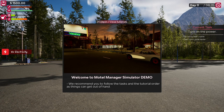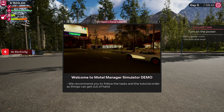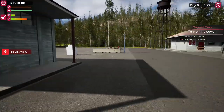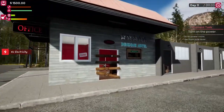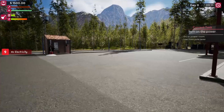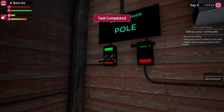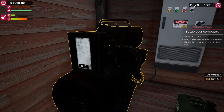We recommend you to follow the tasks and the tutorial order as things can get out of hand. Alrighty then. Go to power room, use the pole lever, because we got no electricity right now. Where is my power room then? Is this my power room? This is definitely the office. Is this the power room? Sure looks like it. Pull lever with E. We got power. We have an emergency generator.